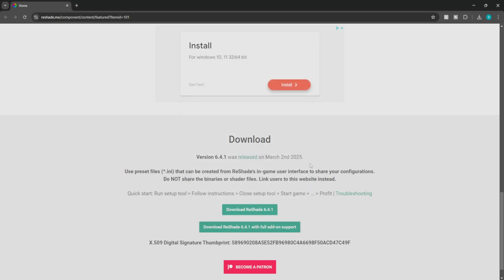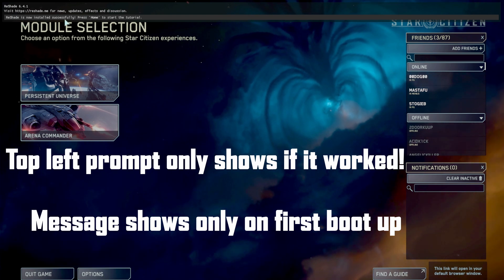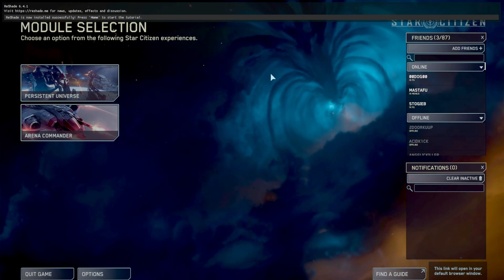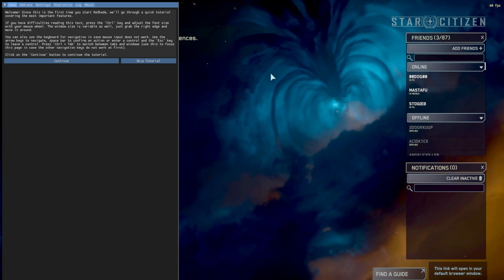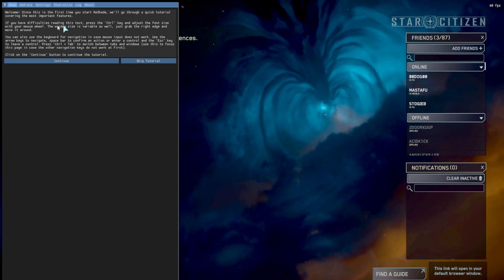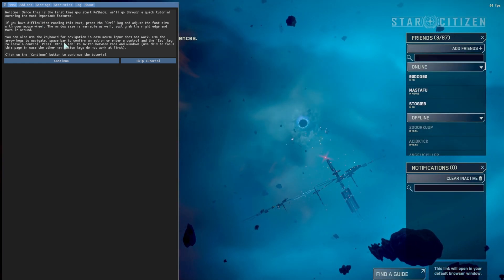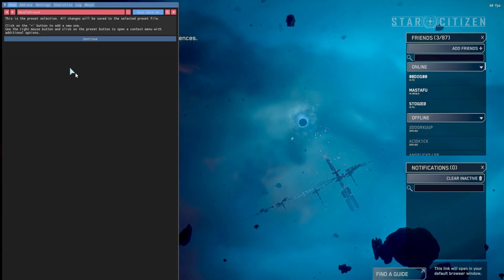From here we should be able to start Star Citizen. Now that you're in, as you can see Reshade is installed successfully. Press the Home key to start the tutorial. So you click your Home key. Welcome — since it's the first time you start Reshade, you'll get a quick tutorial covering the most important features.